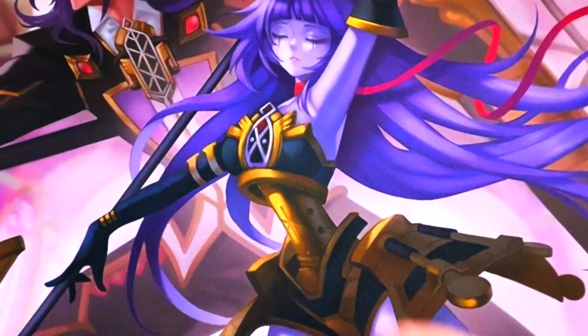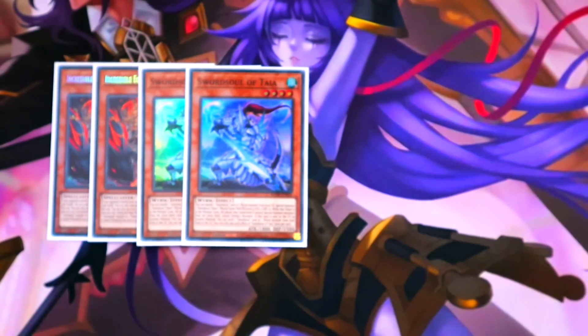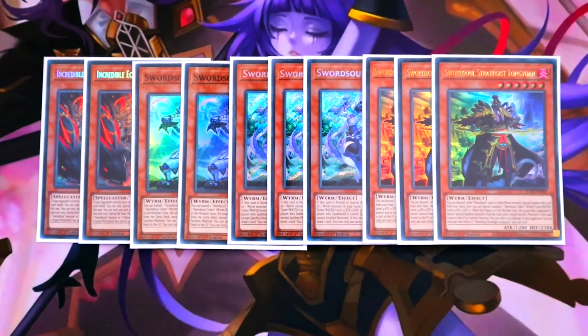For our Swordsoul lineup we're starting off with double copies of Ecclesia, double copies of Taia — yes they're Euro standard — triple copies of Mo Ye, and triple copies of Longyuan, the strategist. This is a foundational build; the format just started and we don't realistically know what's going to pan out, so these ratios may change.